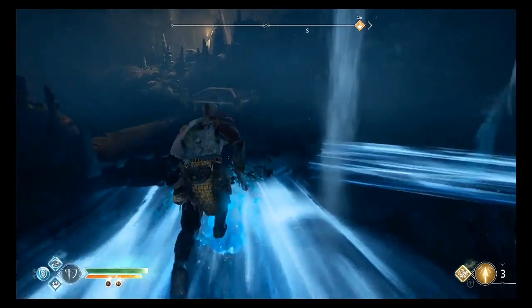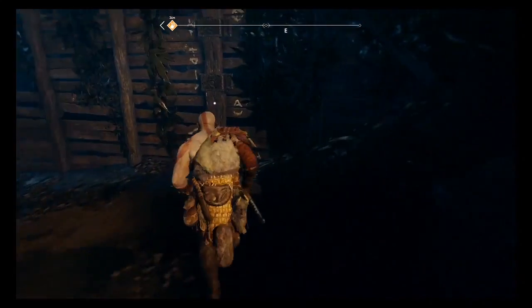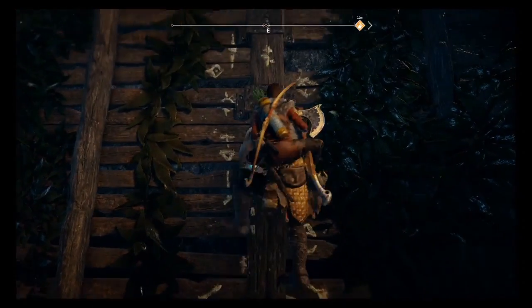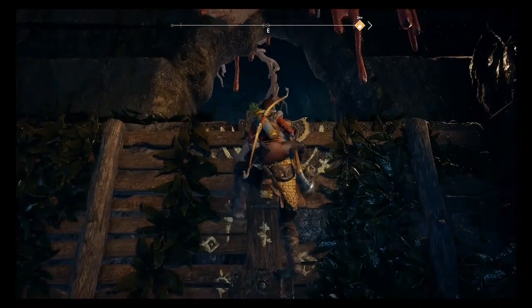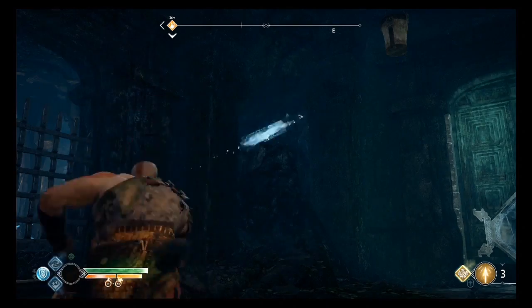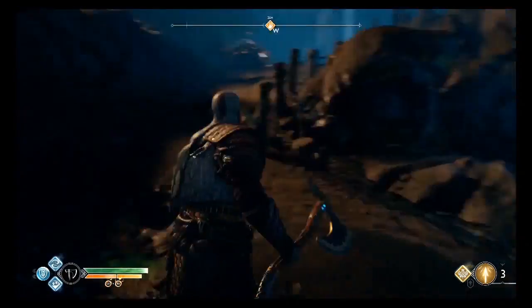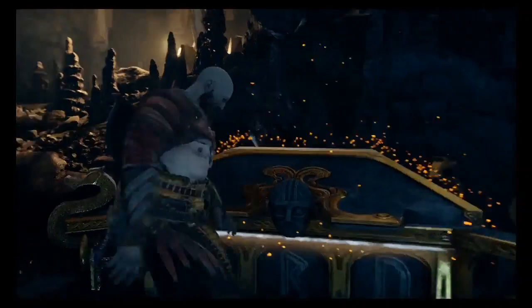From there we're going to go back to the chest and hang a left. We're going to climb this wall, and once we're at the top we'll notice the third ruin to the left of this magically locked door. Once we do that we can go back to the chest and open it up and get the horn inside.